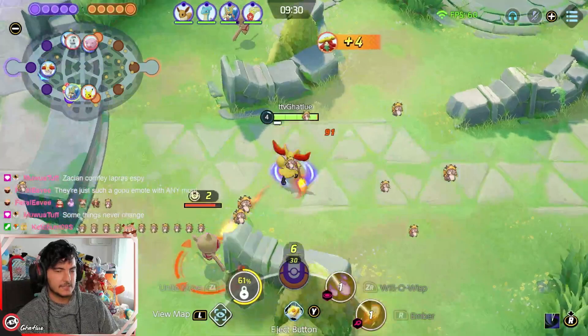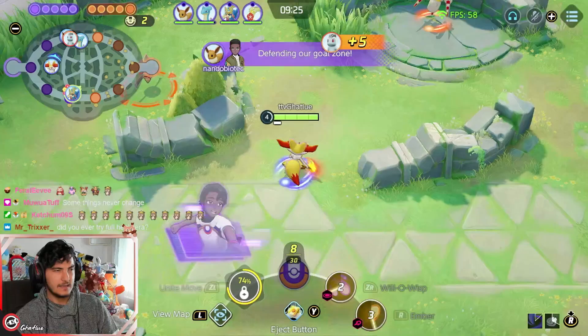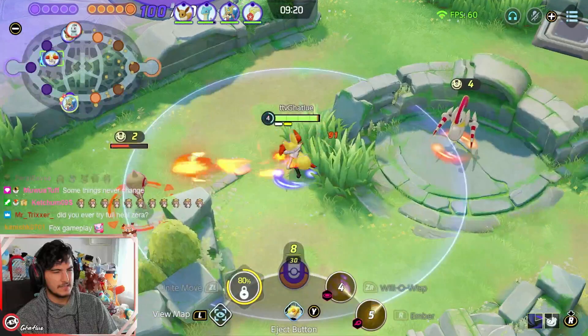When you play Delphox with the build, you usually try to go with an Amplifier build — so Amplifier, Shellbell, and Wise Glasses. You can play Shellbell or Choice Specs.